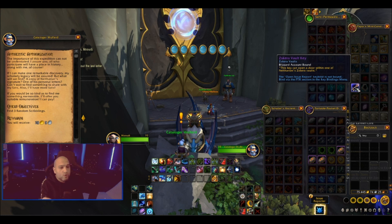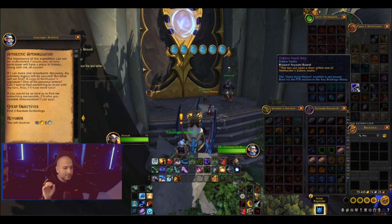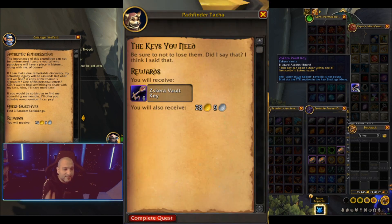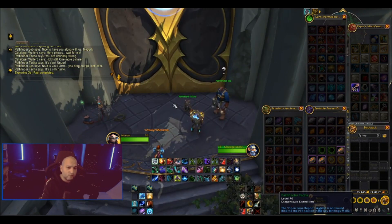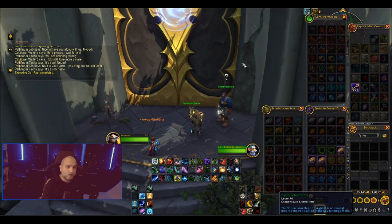The good thing about this is if you have a lot of alts, it's going to be perfect for you. Why? Because you will get six keys really fast through the intro of getting to the island. You will get six keys because they want to check out the vault, how it looks.